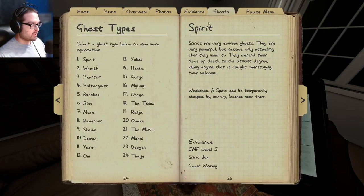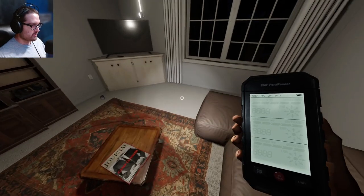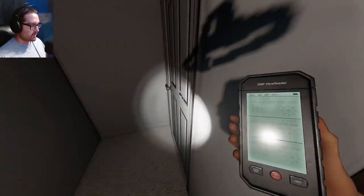Since you seem like a poltergeist, what would a poltergeist have? Spirit box, UV, and writing. Well, I guess you wouldn't have EMF 5 anyway. We know where the ghost is. Maybe I should scan around.